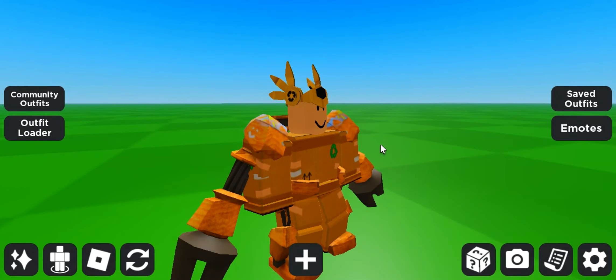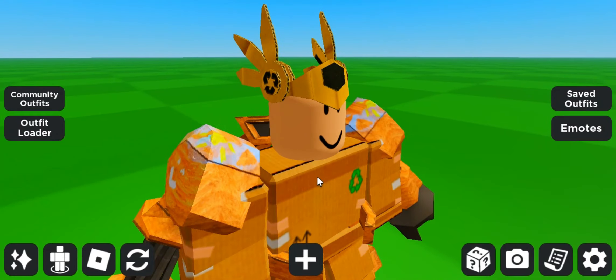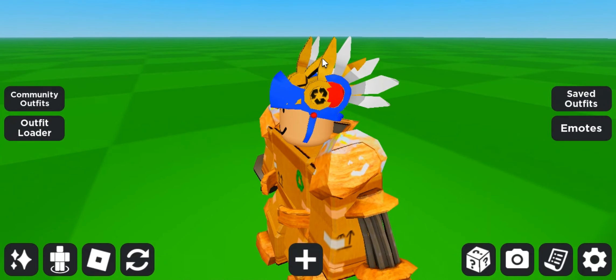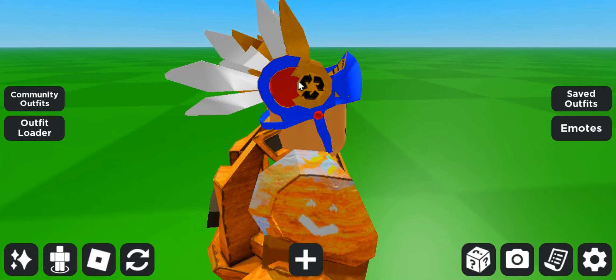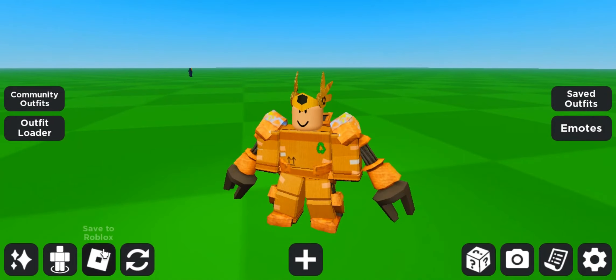In game, the Valkyrie looks like this — I made a cool avatar around it. Compared to an actual Valkyrie, this fake Valkyrie is slightly smaller, and the wings have fewer feathers.